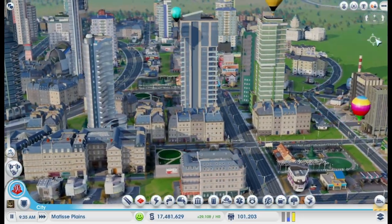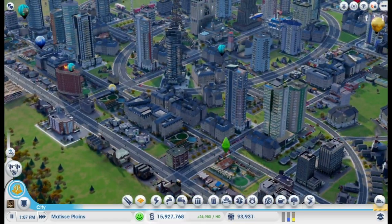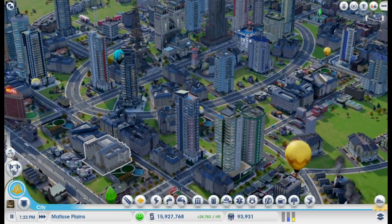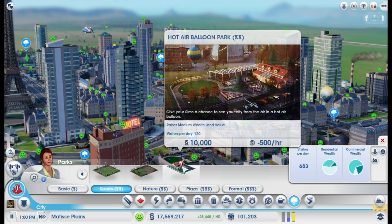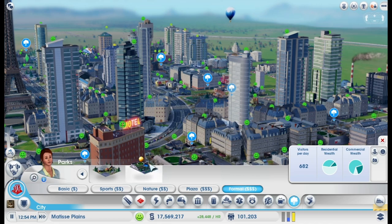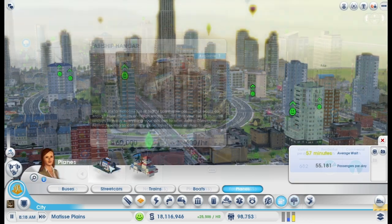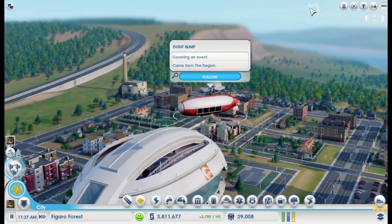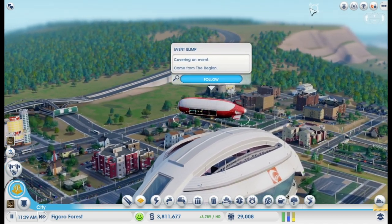In this video, we're going to go over what you get in the pack, then we'll talk about what they do, and finally I'll share some tips and tricks for how you can maximize how you use this awesome pack. In this pack, you get two new parks, the Hot Air Balloon Park and the Urban Hot Air Balloon Park. In addition, you'll also get a new public transit option, the Airship Hangar. On top of all that, when you buy this pack, you will also see this awesome blimp show up around landmarks and at stadiums during events.